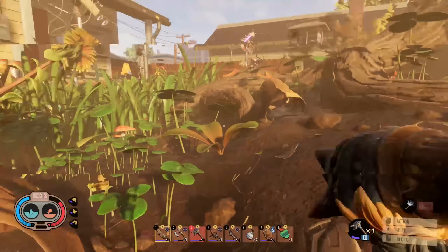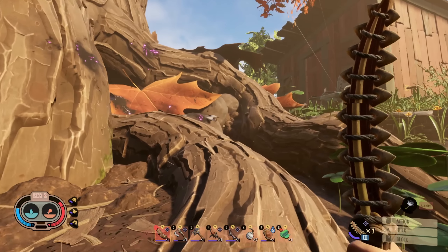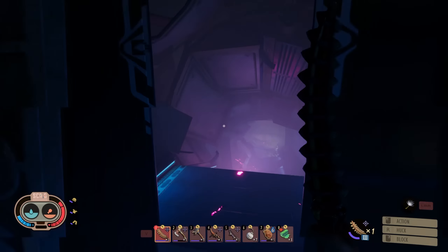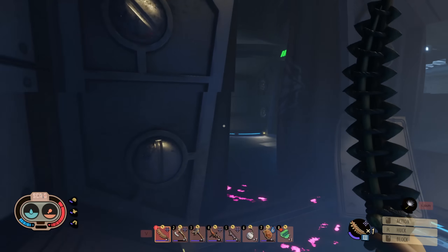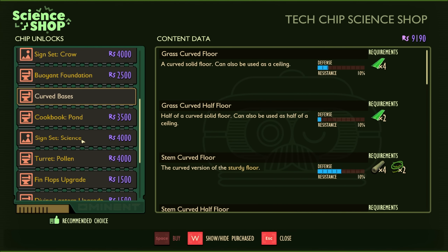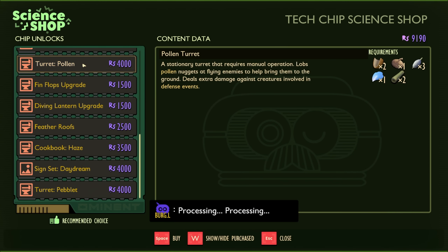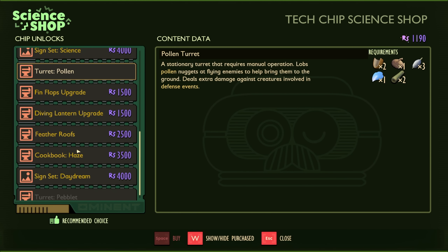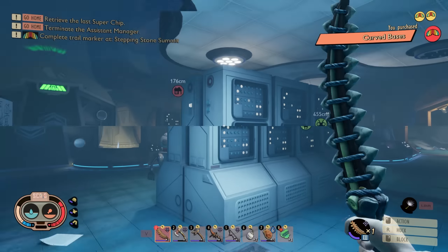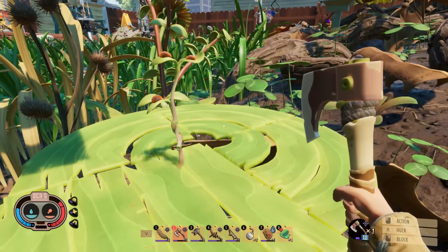Let me step back and figure this out. I need to make sure we have all the base pieces unlocked, because I'm not sure I have the regular curved foundations for the grass stuff. I'll grab curved bases — there we go. Feather roofs I probably won't use, but the turrets would be cool for defenses, so I'll unlock those too. Now we barely have any science left, but I've got my foundations ready.